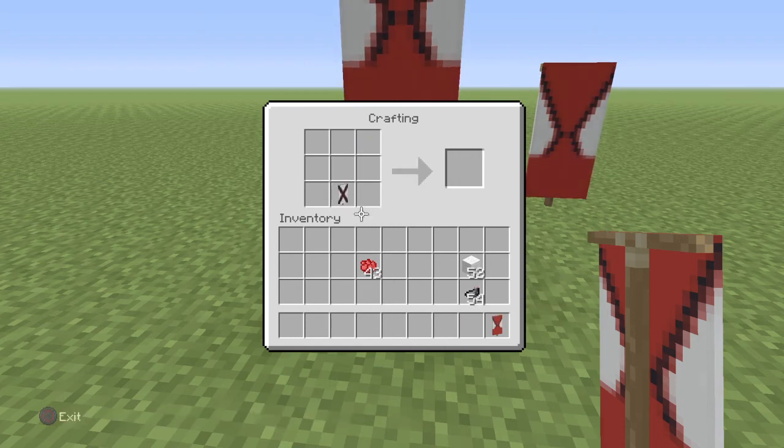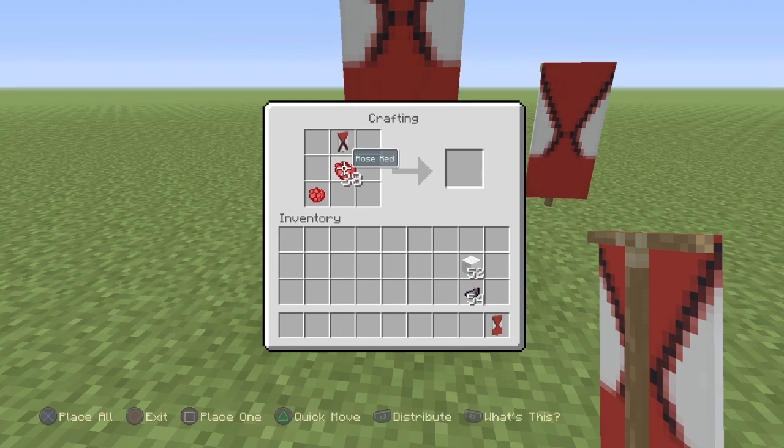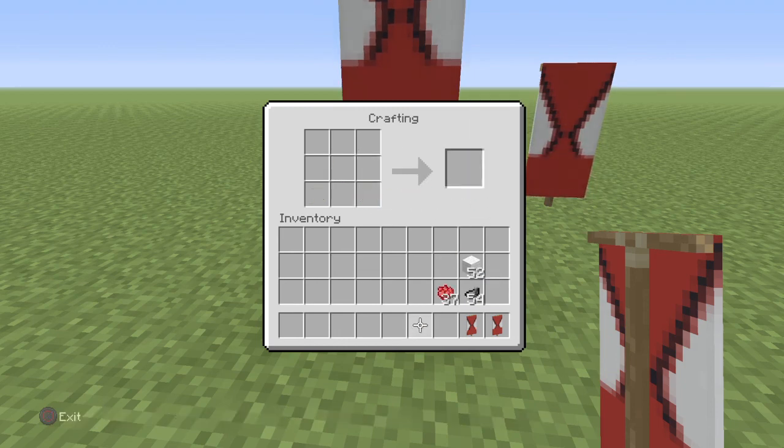Then you put that, and we've gotta make the X with the ink sacs. Then arrow pointing down. Put that back — keep on putting it in the wrong spot. Arrow pointing up.